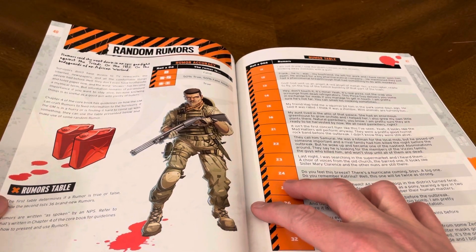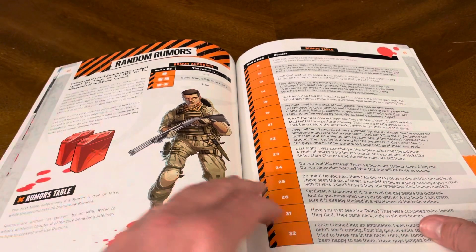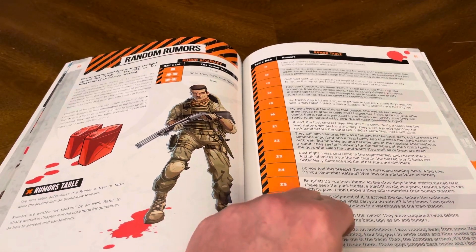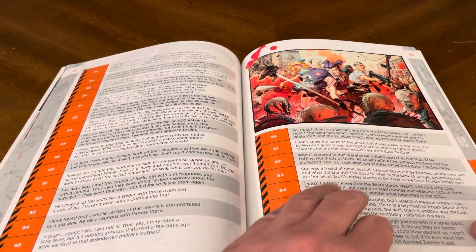Random rumors section. Rumor accuracy can be: false, 50% true / 50% fake, or true. Here's a bunch of rumors, more rumors, and even more over here.